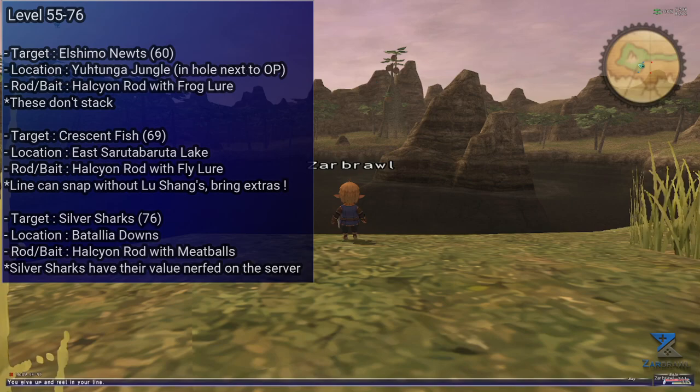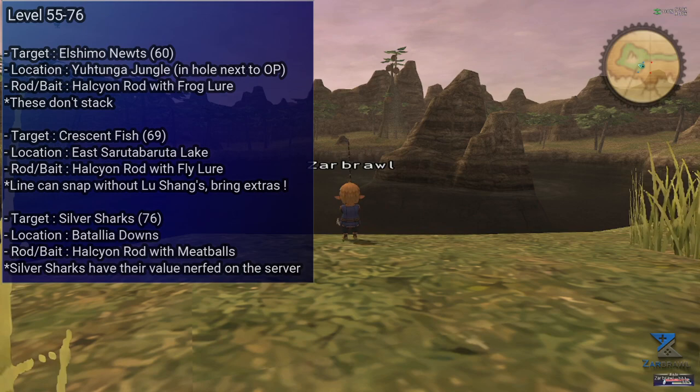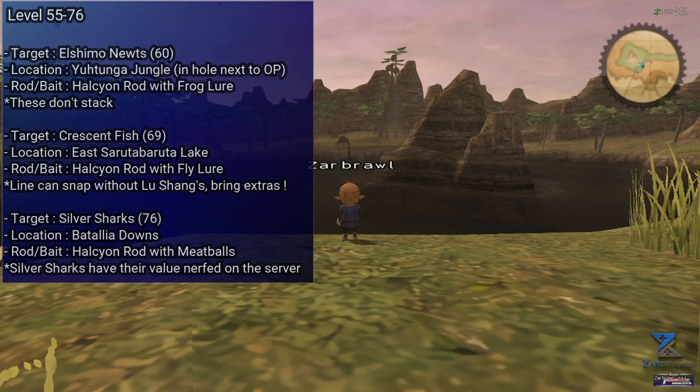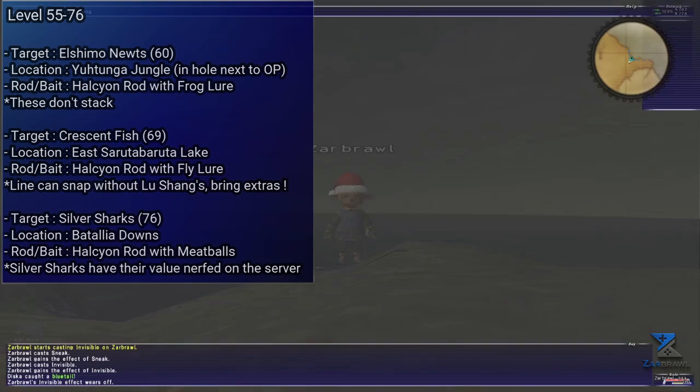Also, Crescent Fish have a chance to make your line snap, making you lose the lure in the process. This is where getting a Lu Shang's might start to be appealing, but if you want to avoid the headache, just bring a few lures just in case. They do sell for over 400 gil each though, making them really decent for making gil.